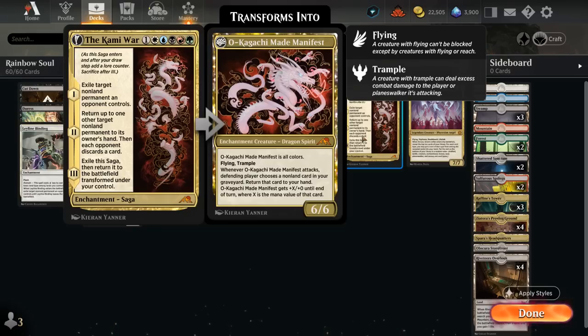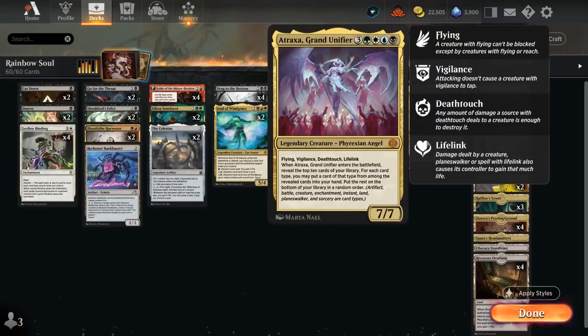It's an incredibly powerful card and we can even find it using Atraxa Grand Unifier, which we're mostly hard casting at seven mana. A seven-seven with flying, vigilance, deathtouch, and lifelink — when it enters we reveal the top 10 cards of our library and for each card type we can put one of those cards into our hand. Card types including land, creature, instant, sorcery, enchantment, artifact, and even planeswalker despite not having any in this build.